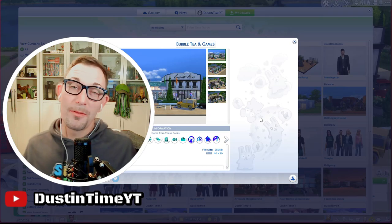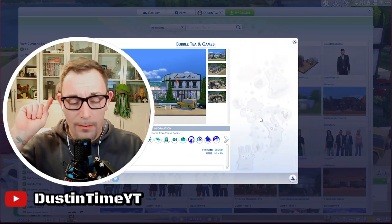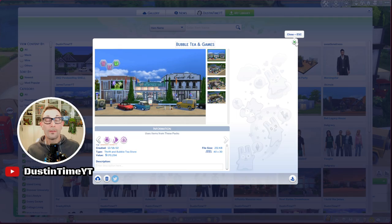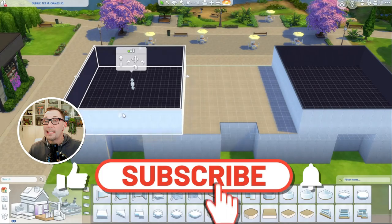Hey everyone and welcome back to another episode of Building with Dustin. On today's episode we have Willow Creek Bubble Tea and Games — a bubble tea, thrift, and arcade store all combined into one, kind of like a strip mall. I wanted it to be that way so it could be more like three buildings on one lot instead of one. It's on the gallery now. Without further ado, let's get into the speed build!